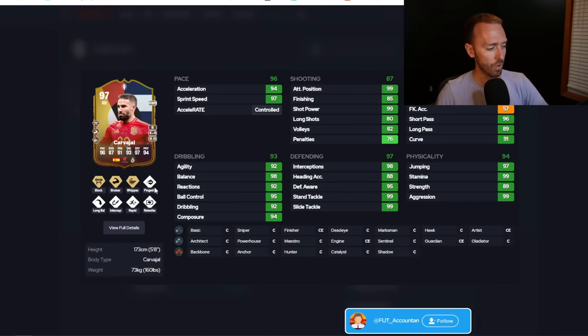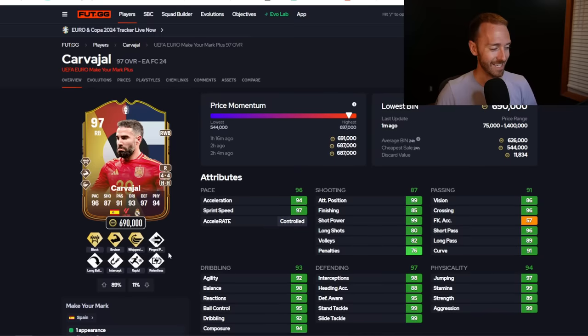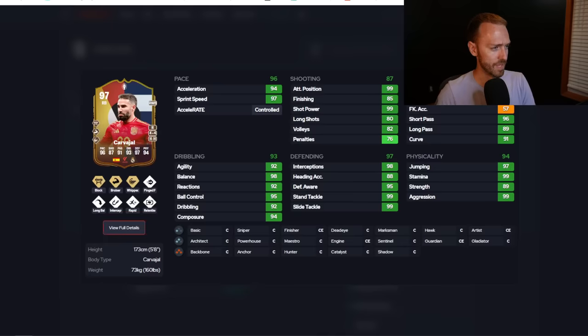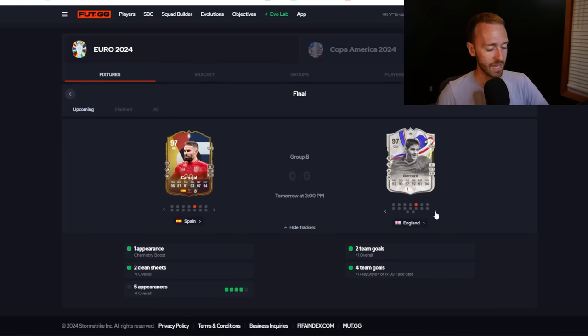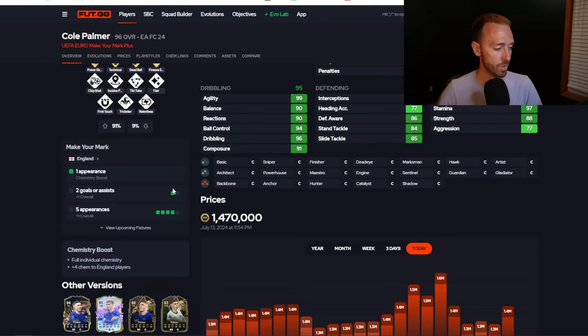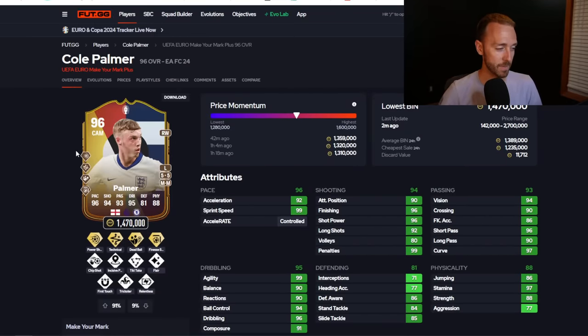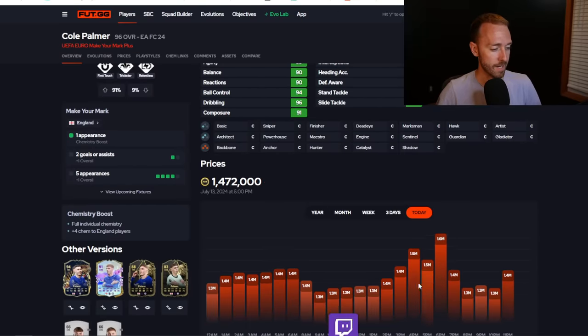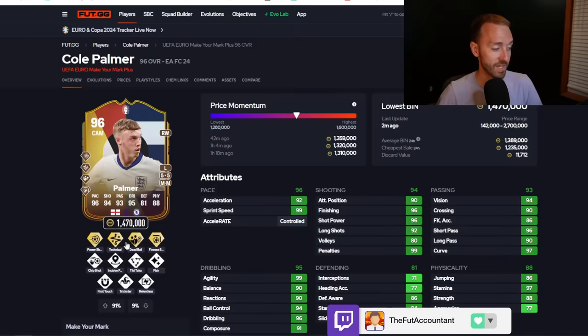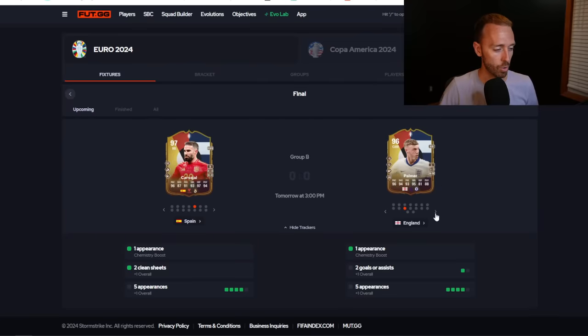Carvajal comes back today after missing the semi-final — his card has gone from 600K up to 690K. That could partly be the Rudiger Real Madrid link, but it's more so the Make Your Marks that have potential gameplay appearance boosts today. Cole Palmer — if he sees the pitch today, which he probably will, he's going to go up to a plus one, and if he were to score or assist, another plus one. This card could absolutely go nuclear in price today if he scores or assists. Trent Alexander-Arnold needs to see the pitch to get a plus one, so watch out for the lineup and the subs — he's around 480K right now. There could be some jumps there, but as always, sell the hype.